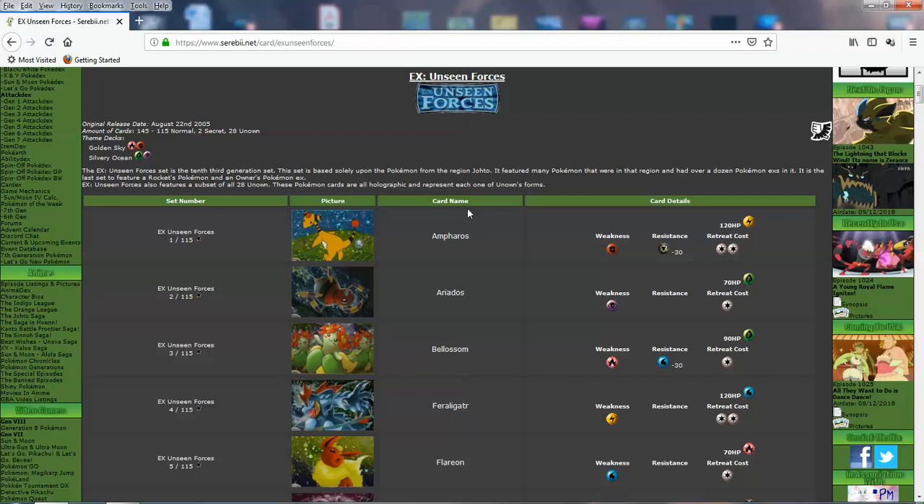The set has 145 cards. This might seem small or standard these days with our Sun and Moon sets, but for back then in the 3rd generation, this was a truly exceptional set. They picked a good theme — the big set should be focused on 2nd generation Pokemon from Gold, Silver, and Crystal. The 2nd generation is legendary for most Pokemon fans. It also features the Unowns, which we wouldn't have seen since the Neo Destiny set — a long time ago.